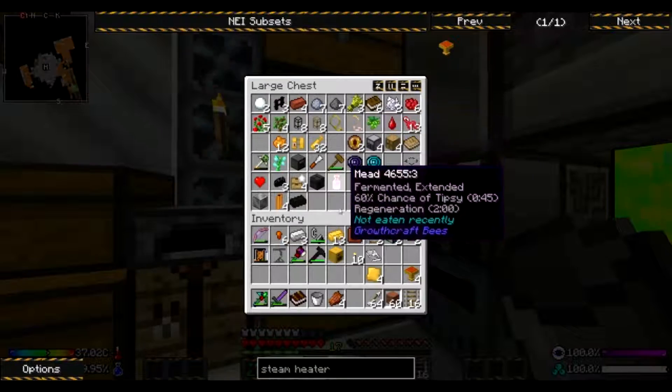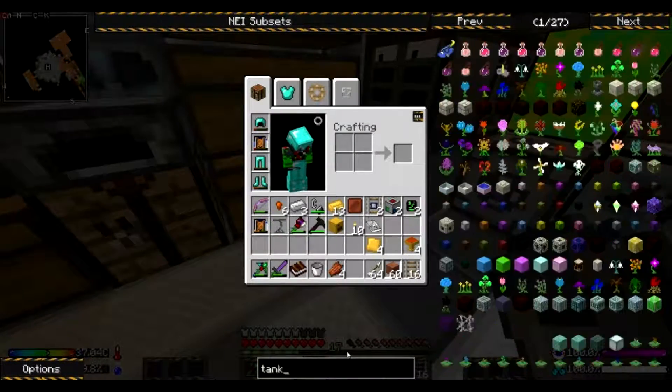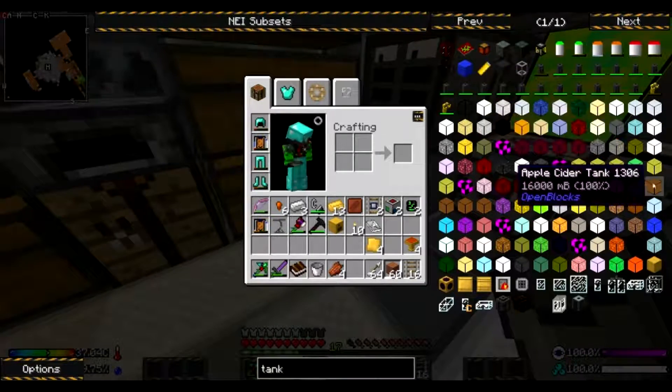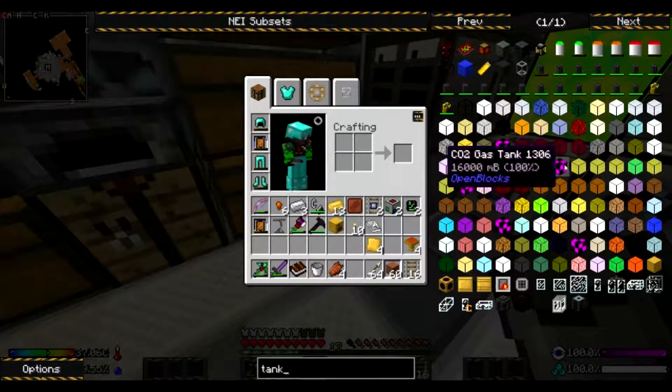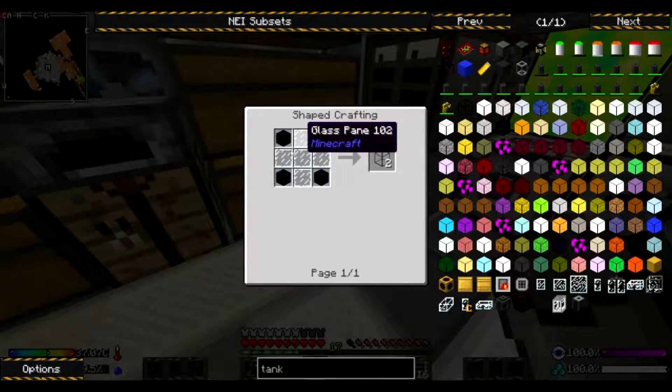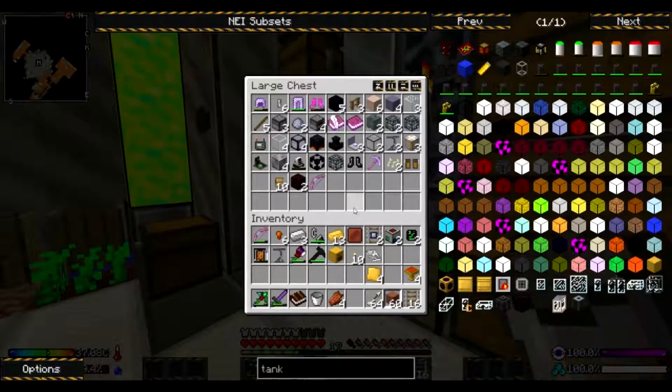We need some kind of tank — it's the easiest one to make. Glass panes and obsidian — we have four obsidian. We do have that.